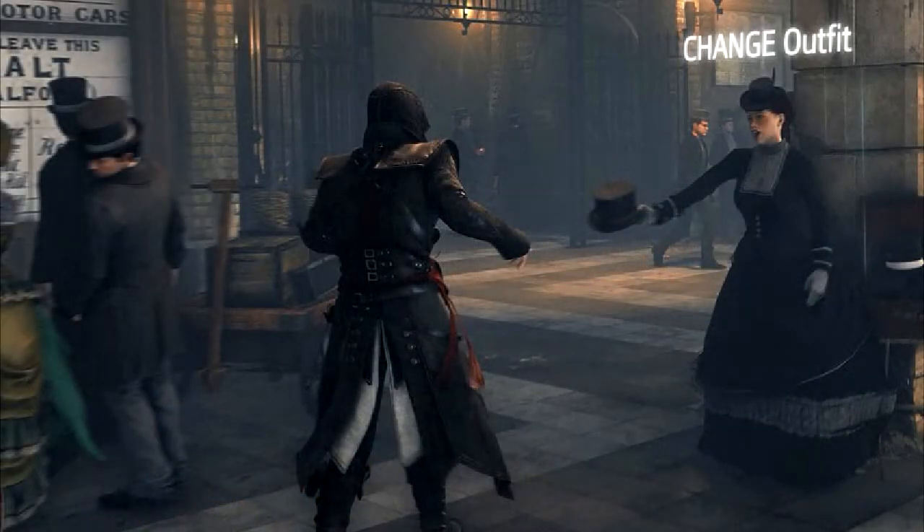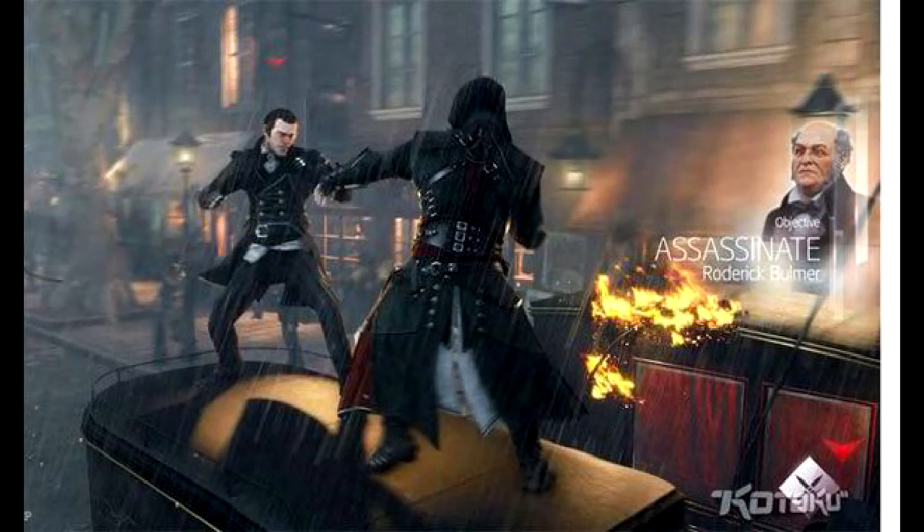The next picture shows the assassin going through what looks like a subway or a tavern. We have a close-up of his costume here, and it reminds me of Edward Kenway's assassin outfit from Assassin's Creed 4, just in a black and white color scheme. It looks really similar — I love the shoulder pads and just the way the costume looks overall. On the right side it says 'Change Outfit,' so maybe you can go to people and change your outfit, though I'm not sure exactly how that will play into Assassin's Creed Victory.